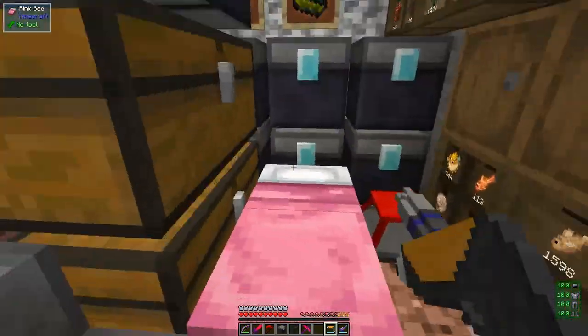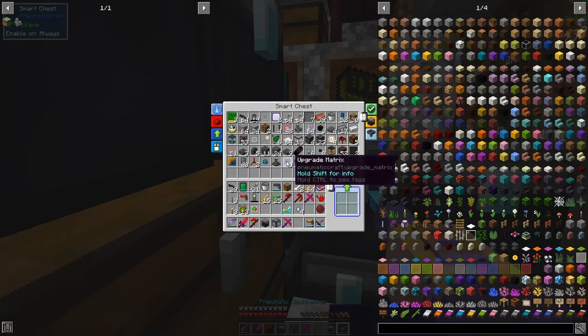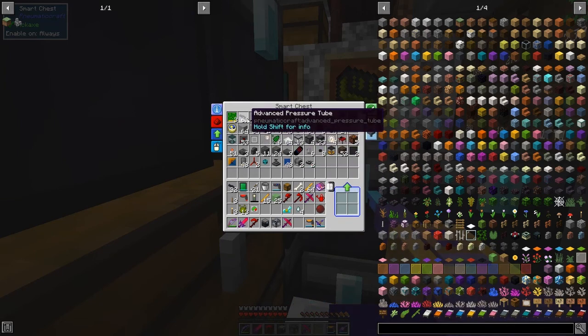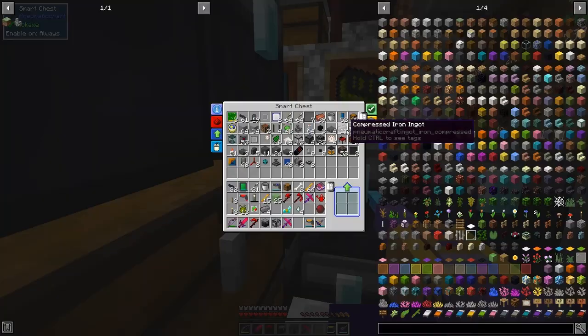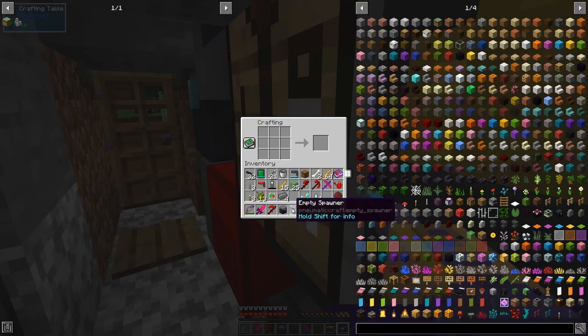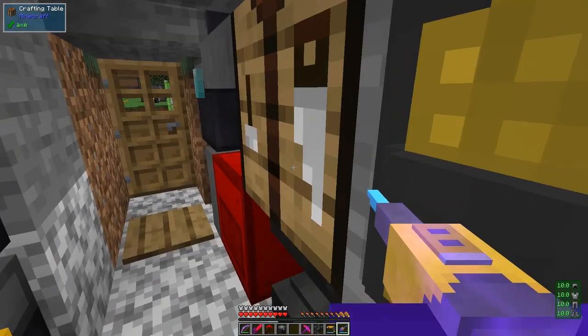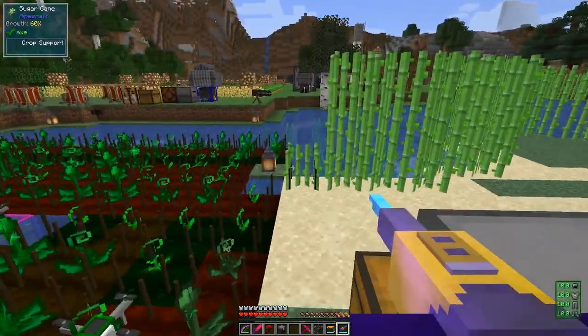We need four advanced pipes, which I keep turning around at the moment, so four advanced pipes and I've got plenty of those already, plus some compressed iron - four of those - and that should be enough to make the pressurized spawner. It spawns mobs and ignores light level restrictions.